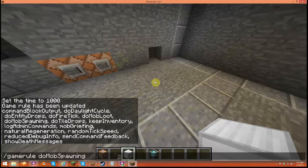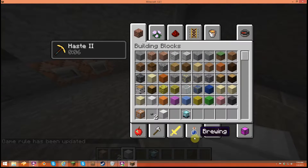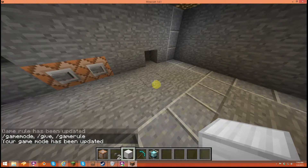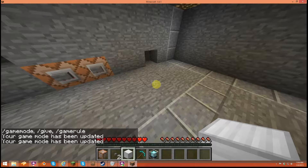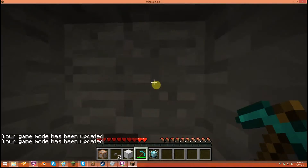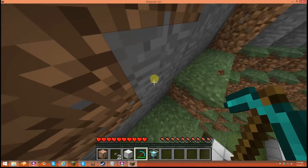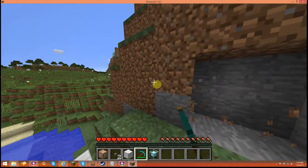doMobSpawning obviously means can mobs spawn — if you put it false there won't be mobs, true there will be. doTileDrops — let me give you an example. If I mine a block and doTileDrops is false, see how it's not dropping the block? That's what that one does.